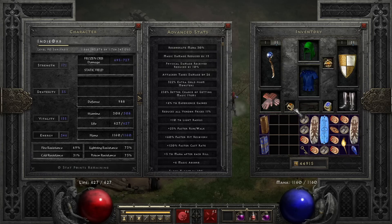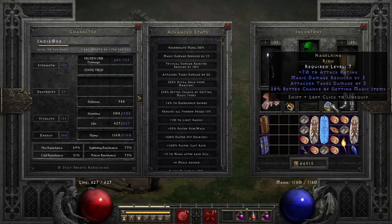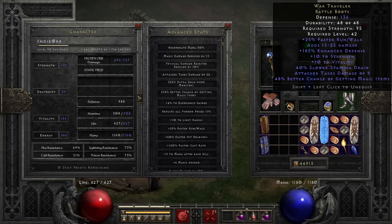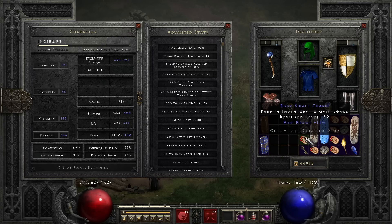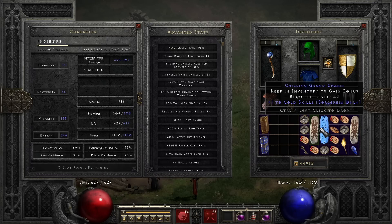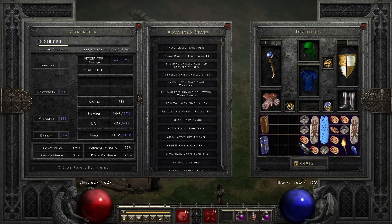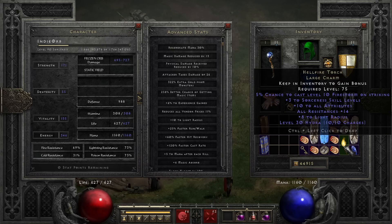I have a nice ring I found early on with faster cast, mana, and all resist, and then a 28 Nagelring. I also found War Travs from Mephisto recently — 48%. Then as mentioned, just a bunch of fire and cold resist charms. I have an 81 cold sunder and I want to trade for like a 70, so it's a bit better. I found a one to cold skills charm doing Nihlathak, and some magic find charms.